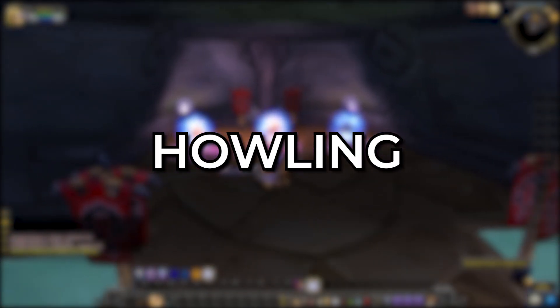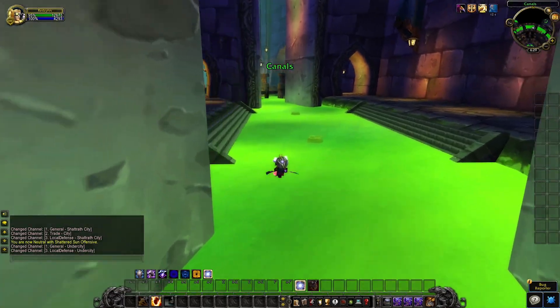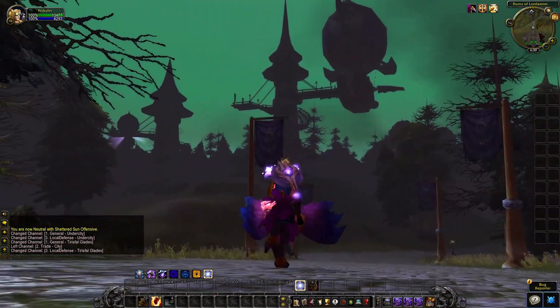For the Horde to get to Howling Fjord, you'll need to get to the Undercity. Head towards the front of Undercity and you'll notice a new Zeppelin Tower has been constructed.